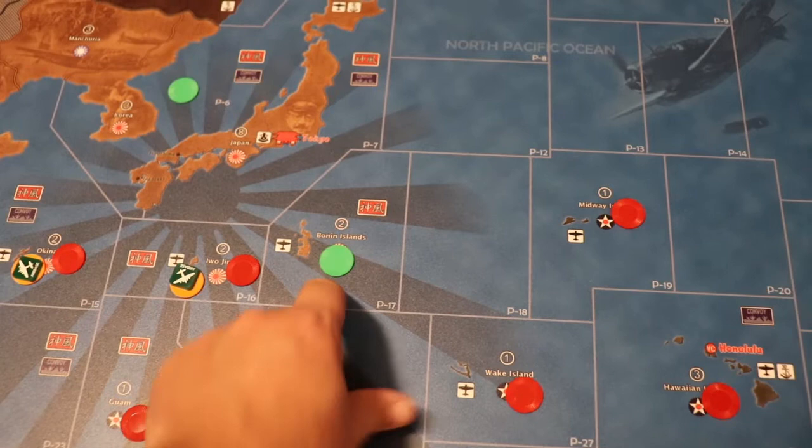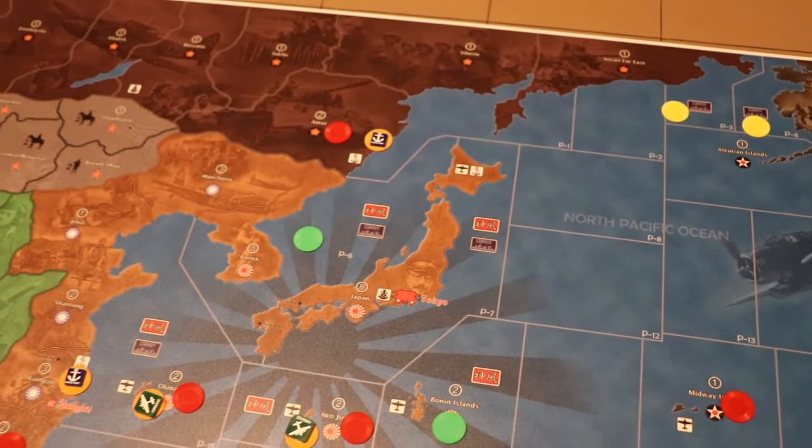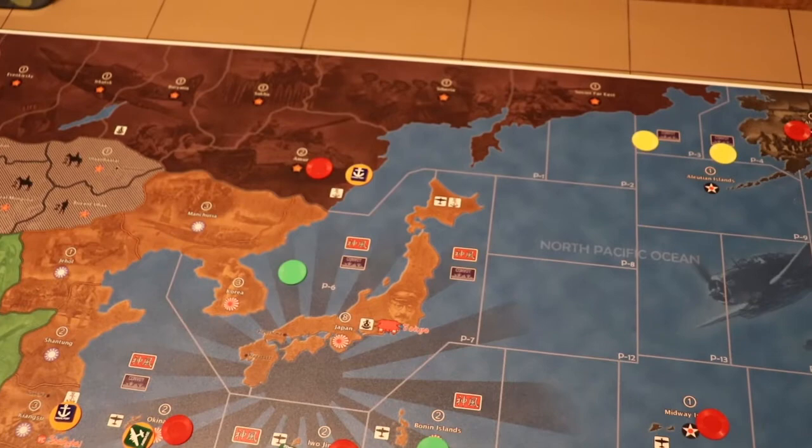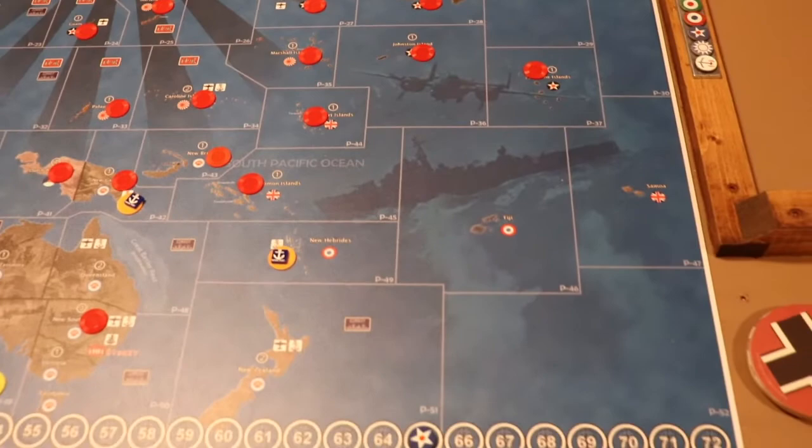Russia up there — Amur is two. If you wanted to build a factory as Russia you could, but Japan would probably take it right away. There's a naval base, a couple extra convoy zones, and just some more territory value changes.